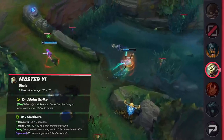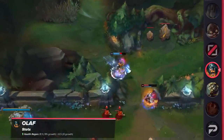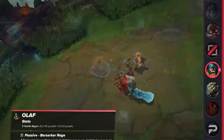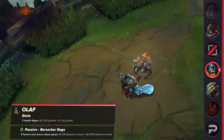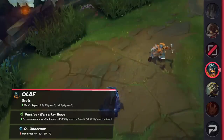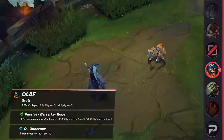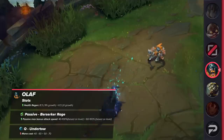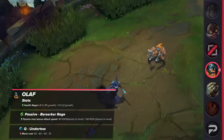The final change we have in the jungle is for Olaf. Overall, he's getting a buff — it'll be a nice buff followed by a couple of small nerfs. His passive bonus attack speed will be increased in the early game, but his health regen growth will be decreased and mana cost on Q increased. However, the attack speed adjustment is huge, as it'll make his jungle clear much faster than before. That's it for the jungle, so let's go to our mid laners next.